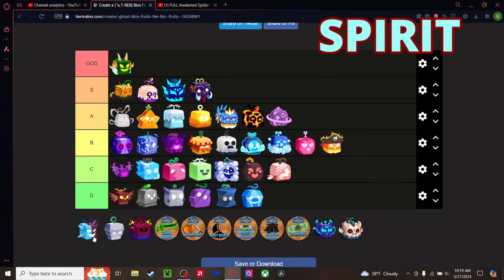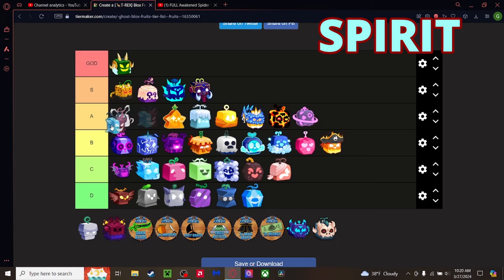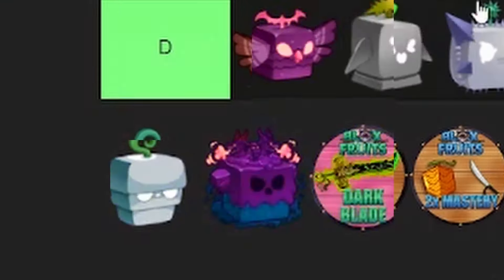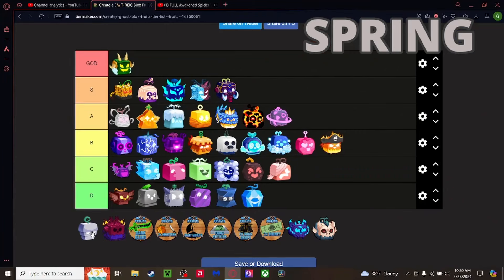Spirit fruit — it's great for combat. Actually it sucks for grinding, that's the thing. But in combat it's probably better than Phoenix, Buddha, Blizzard, Light, and Spider. Top of A tier — actually no, bottom of S tier. Better than Mammoth. I'm comfortable with that, I might move it down in the future.